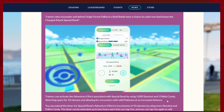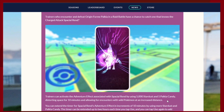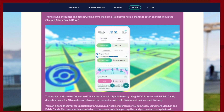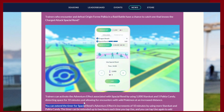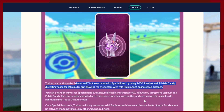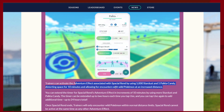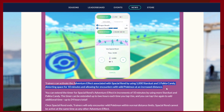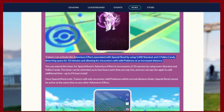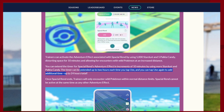Trainers can activate this effect associated with Spatial Rend by using 5,000 Stardust and 5 Palkia candy. This distorts space for 10 minutes, allowing encounters with wild Pokémon at an increased distance. It doesn't mention anything about interacting with gyms, which is unfortunate, but you can extend the timer by 10 more minutes by using more Stardust and more Palkia candy.